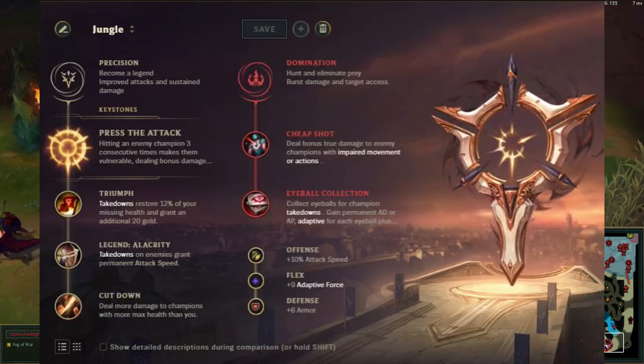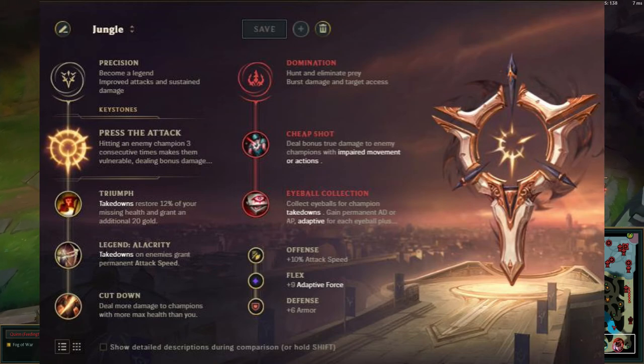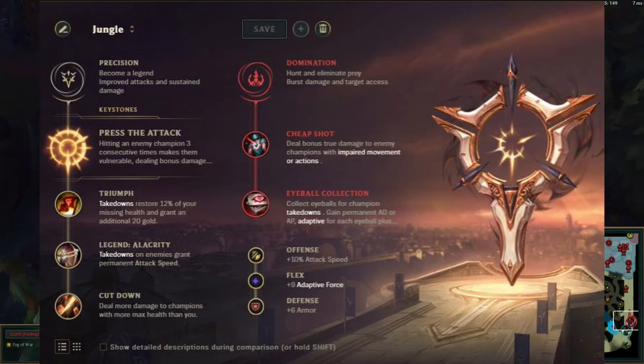First things first, runes. These are the runes I would use. Press the Attack, definitely, and basically anything you can do to get the enemies low. These are the runes I would use — you could use what runes you like, what you think would be good for her. But remember, you are support. You're not trying to get the kills; you're trying to get your ADC the kills.